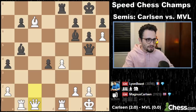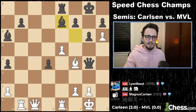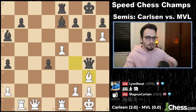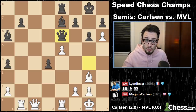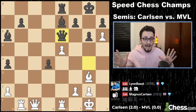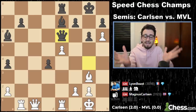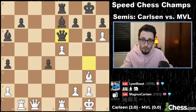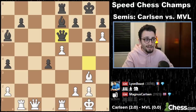Instead Magnus plays queen c1, which allows MVL to get out of danger. He's still losing, but still has pieces on the board. E5, bishop slides out of danger. MVL plays queen e6 — and Magnus Carlsen loses on time! In a totally winning position, Magnus flags. His time hits zero. MVL back in it with a 2-1 lead.